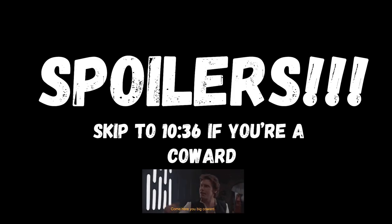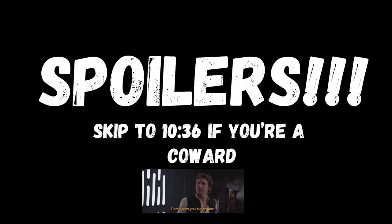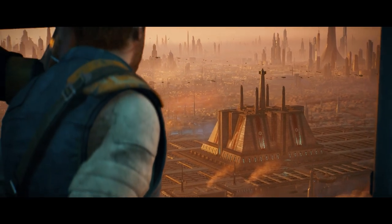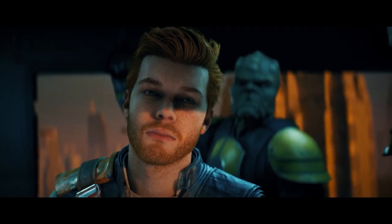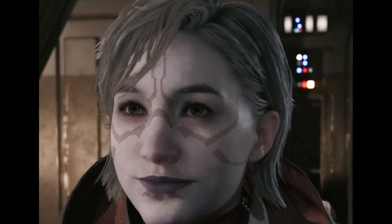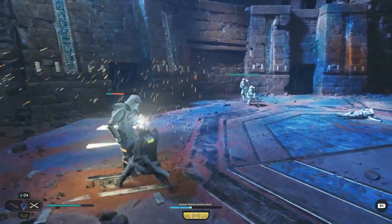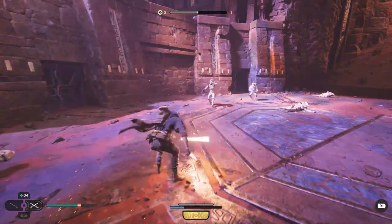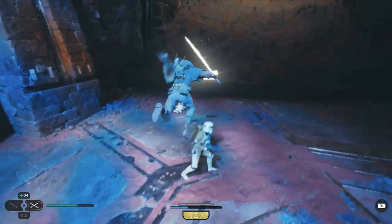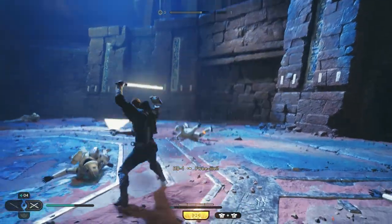Let's get into spoiler territory and discuss the highlights of what I thought was a really well-told story, true to the world and true to the characters Respawn introduced four years ago. The Jedi Council is long dead and gone — and do you know what that means? Our boy's about to get it on! The reconnection and budding romance Cal experiences with Merrin on Jedha and beyond is my favourite thing going on in Star Wars right now. This isn't a universe well known for its romance, but Respawn Entertainment's writers are doing an excellent job with these two crazy force-sensitive kids.